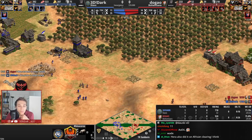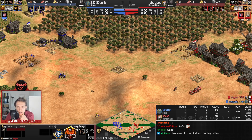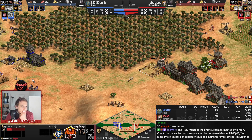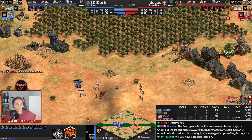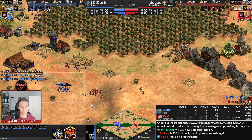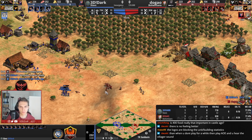Dugao is going up now — he's going to be trailing behind by two minutes. Dark is going for the stable now, while Dugao is adding the second archer range. I also did that on African Clearing. Will you have a co-caster later on? It's not confirmed — depends on how people are available in terms of time. For tomorrow I seem to have someone confirmed.